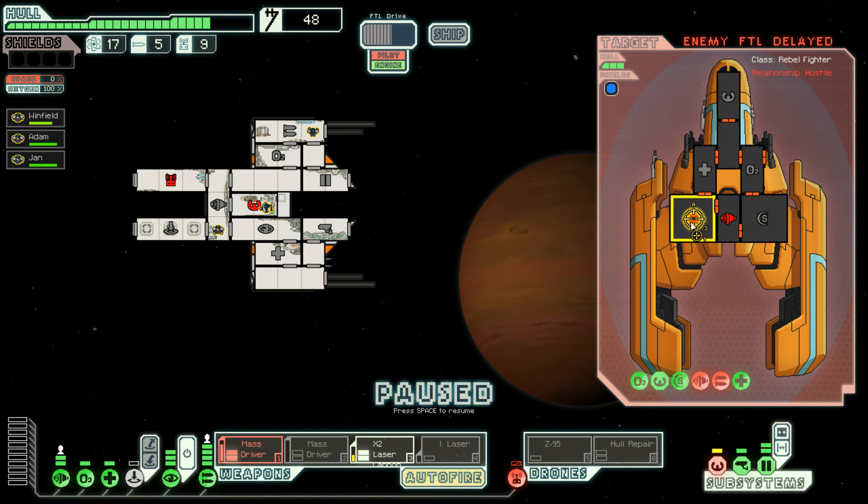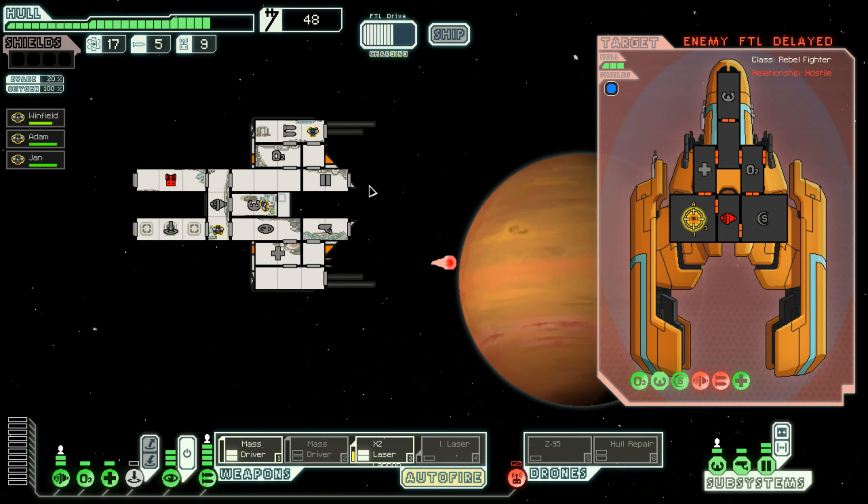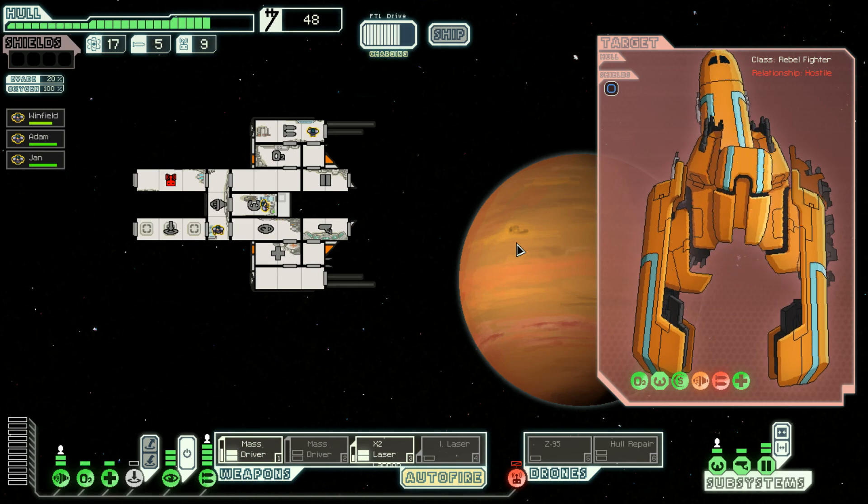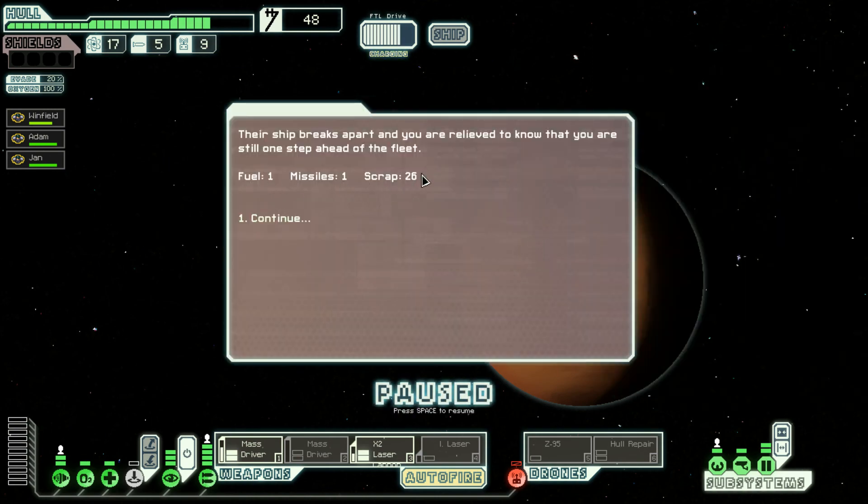Should I go after the shields? Let's keep their weapons out. You've redeemed yourself — bam, bam, there we go, rebel fighter destroyed! A little bit of fuel, missile, scrap. Their ship breaks apart and we are relieved to know we are still one step ahead of the fleet.